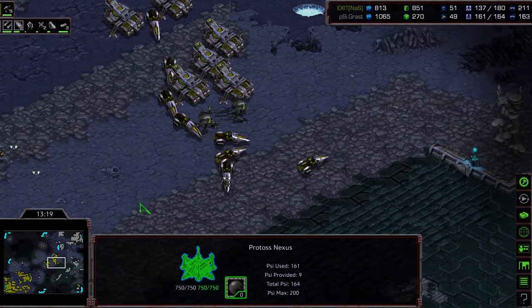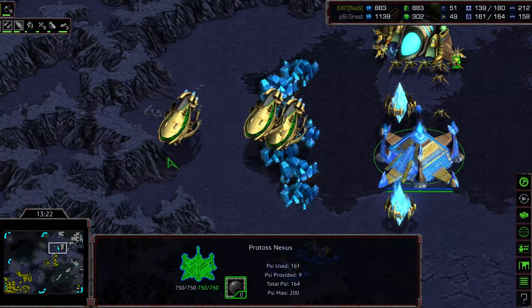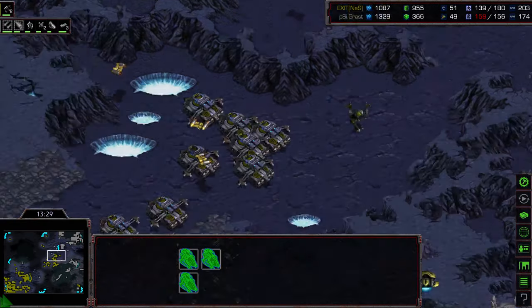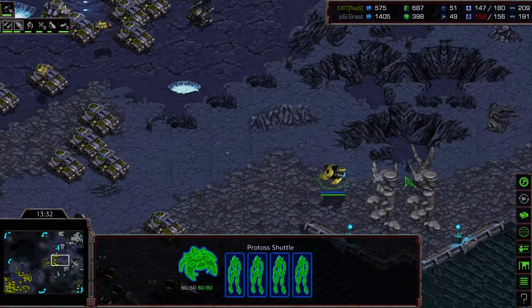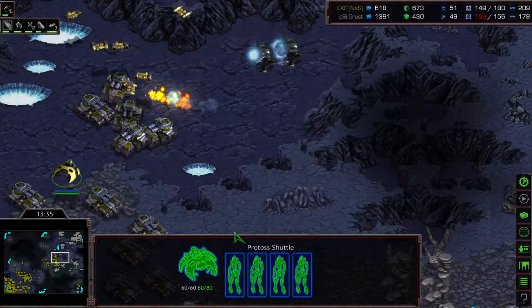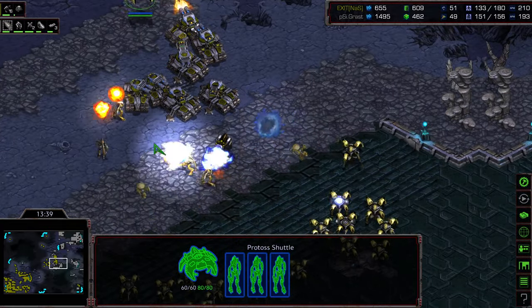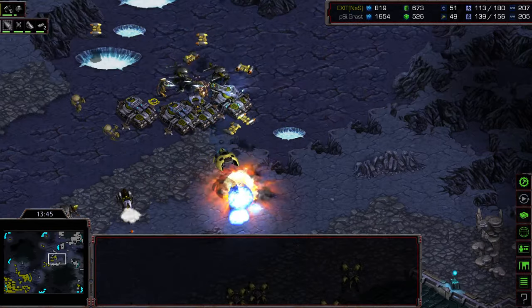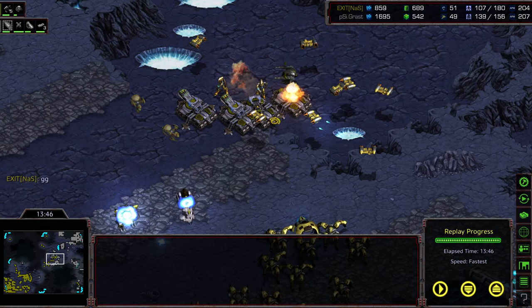Grast not engaging just yet, but the Carriers are on the way — and this is not a lot of Goliaths to engage them. With those Pylons getting killed though, Grast is losing supply. Fortunately for him, he wanted to drop on those juicy Siege Tanks with these Shuttles — now engaging the tanks un-sieged. I think that was a mind drag into those front Siege Tanks, wiping them out almost immediately. Grast with a beautiful engage — completely smashing that army. Where I thought Exit was going to have the economy to just roll that over, instead with a beautiful mind drag, a beautiful drop, and a wonderful engagement from the high ground to the low ground, Exit is getting obliterated and having to GG out of this.